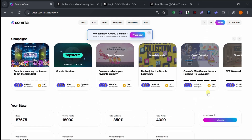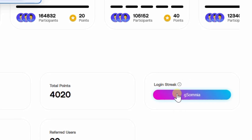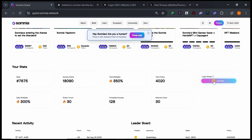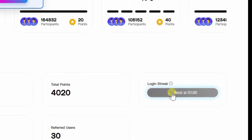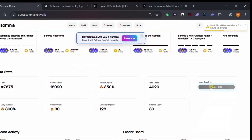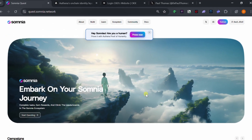Most importantly, don't forget to click the daily Somnia button every day so your streak count remains active. Do this every day to keep your checkpoint active. Thank you for watching — like this video, share it with your friends, and stay with Somnia.